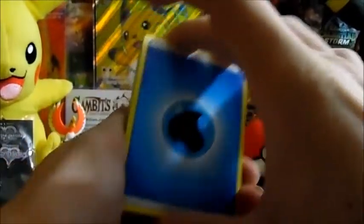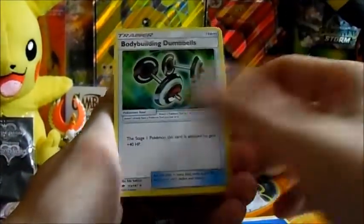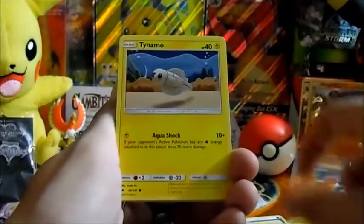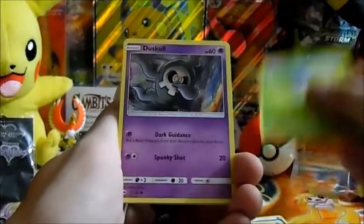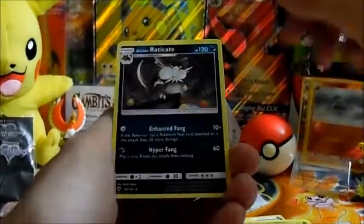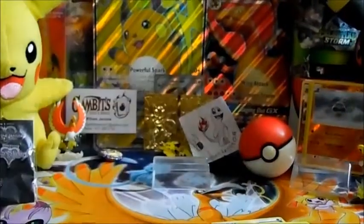Four cards to the front. We got a Water Energy, Bodybuilding Dumbbells — very playable card — Simipour, Solrock, Stufful, Mudbray, Tapu Lele art, Oddish, Dabbing Duskull, Crabominable reverse rare, and an Alolan Raticate regular rare.